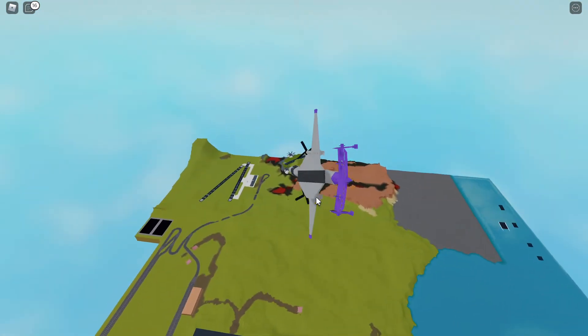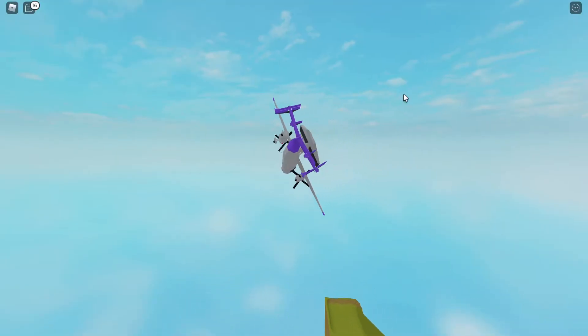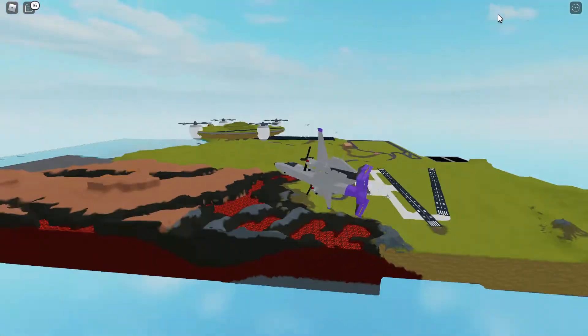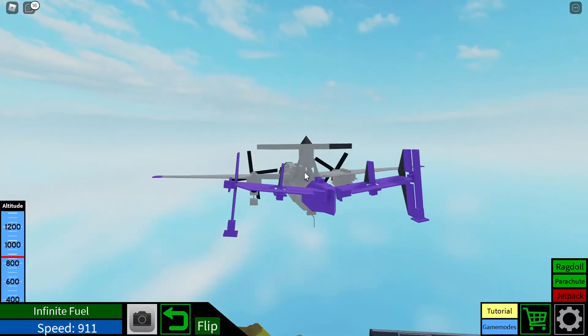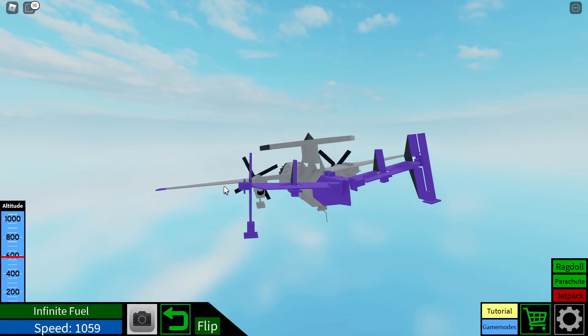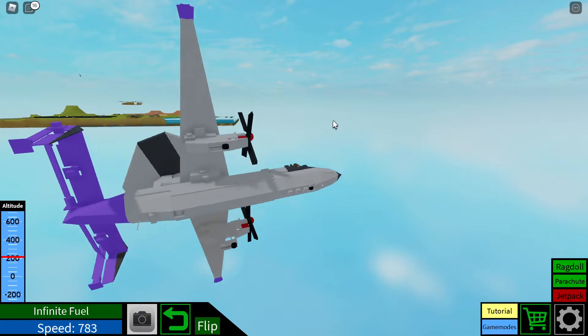This is a surprisingly agile aircraft, especially in terms of roll, even though it's just a turboprop aircraft and not even a fighter. This can actually go around 1000 stats per second - you can see a little bit over that.